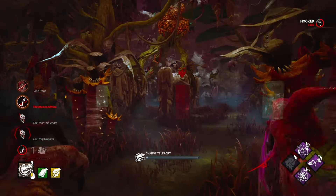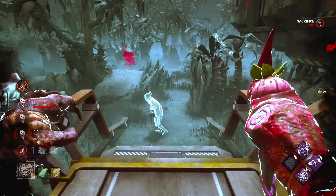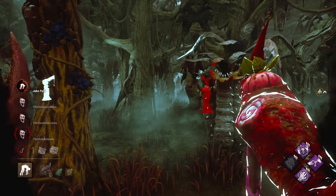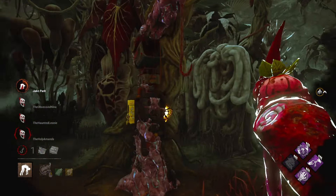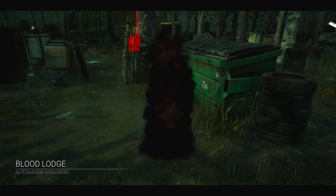Now we just need to find Jake — track him down or find the hatch. Well, that was easy. I wasn't expecting to do this well with this build. But hey, maybe these perks are just too powerful. Maybe they need a nerf.